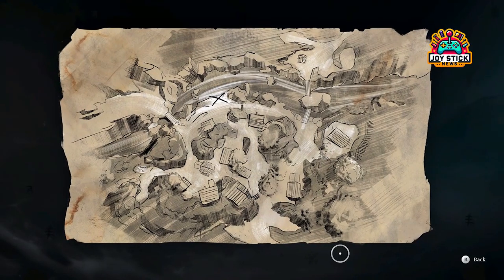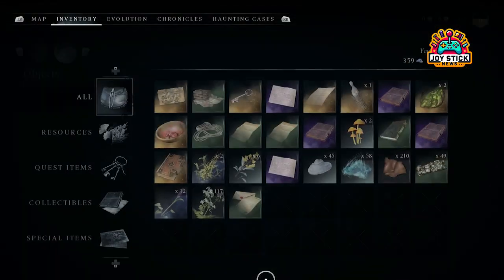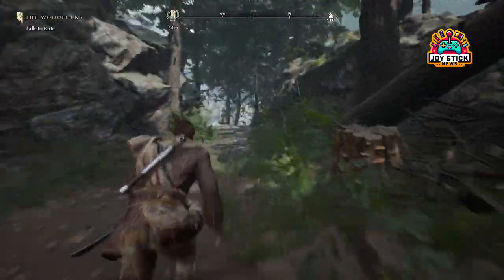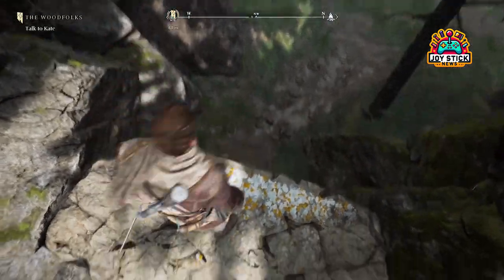Imagine this: you're wandering through the forsaken lands of New Eden, and you stumble upon a piece of parchment — worn and aged — with a big, bold X marking the spot. Sounds like something out of a pirate movie, right? Well, in Banishers: Ghosts of New Eden, it's your Tuesday. These treasure maps aren't just for show.